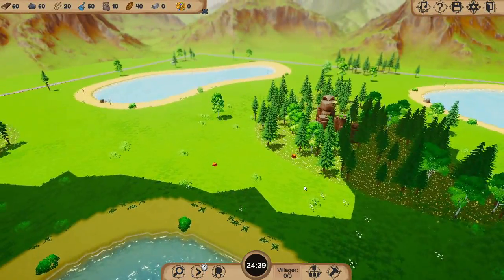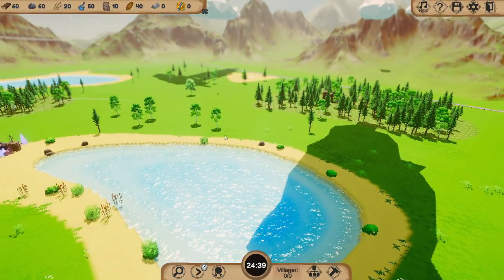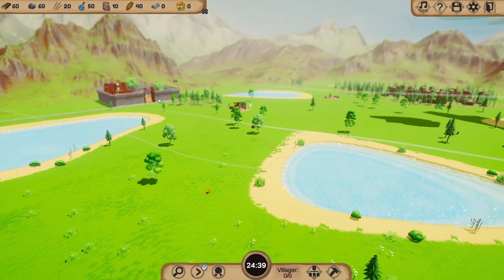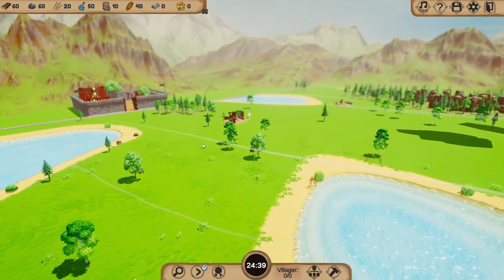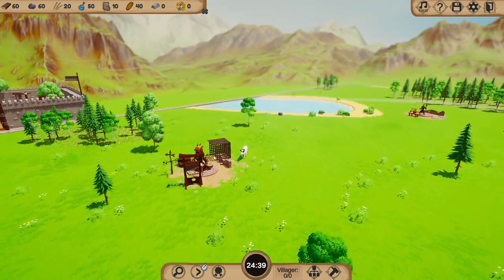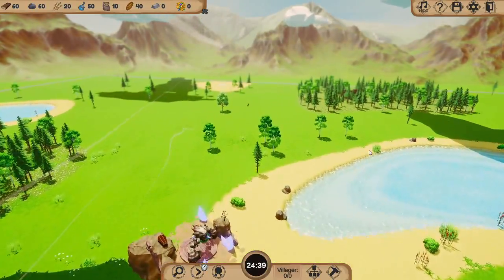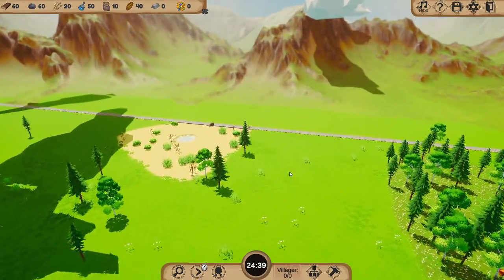Around the map we've got resource nodes — we need to get wood and stone. And somewhere around the map here, we'll see where the enemies are going to spawn from. You can see we've got a timer in the centre — five waves of enemies. That's going to be our first goal: survive the first wave, which can be quite tricky. There isn't a tutorial, so it's pretty much a try-and-die process to start with. I've played maybe an hour, an hour and a half of it.